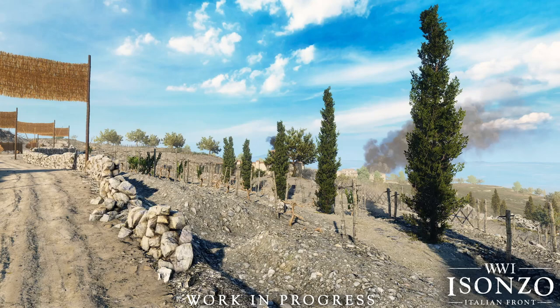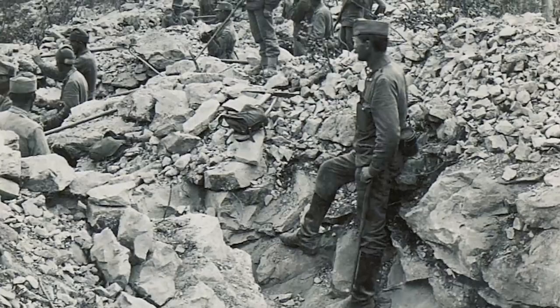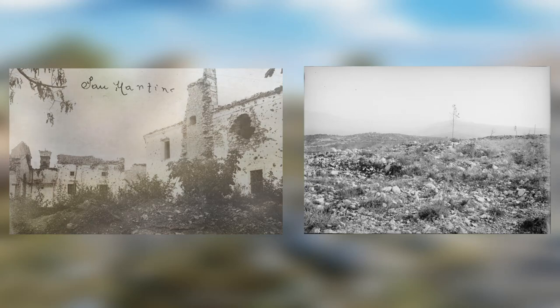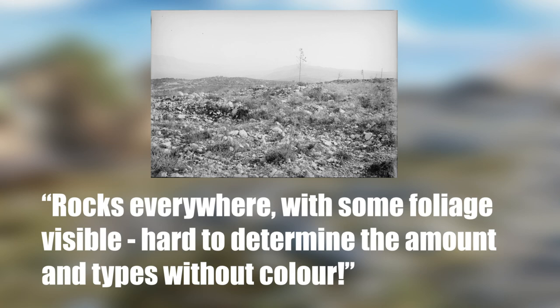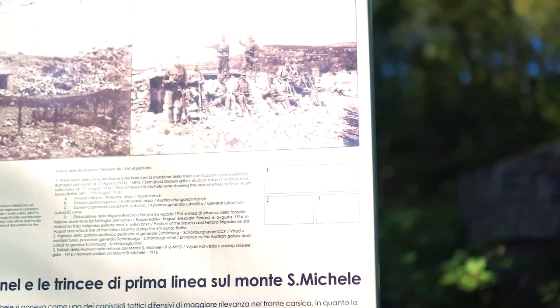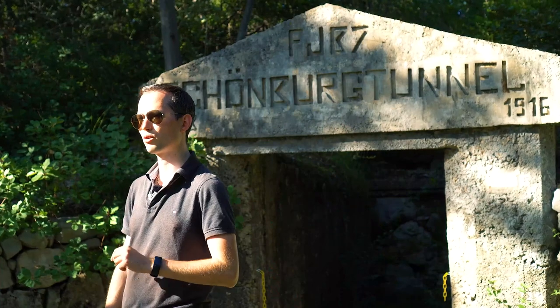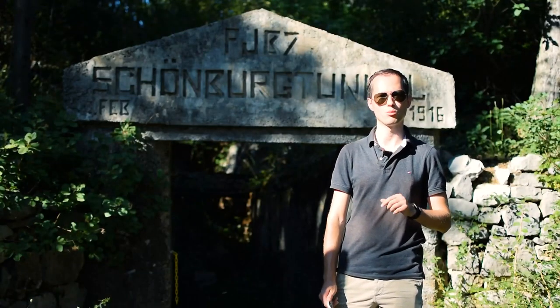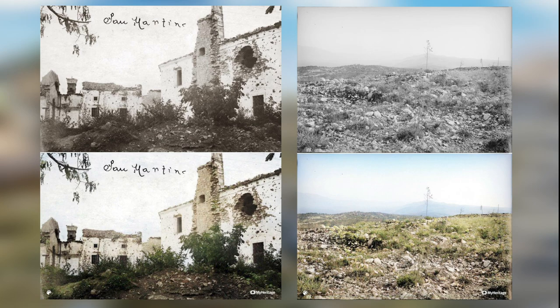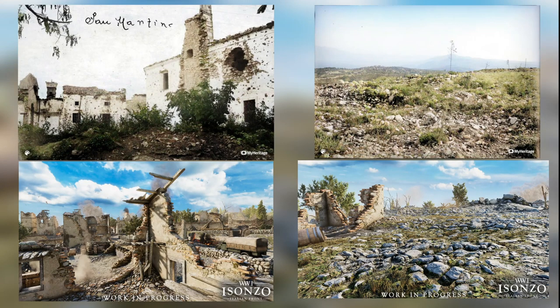To really hammer home this point of authenticity, they said they used lots of first-hand accounts when designing these maps, and they even provided some images taken during the time of the war. The caption under one reads: rocks everywhere with some foliage visible — hard to determine the amount and types without color. Although they did use some modern-day references, it's important to note that the terrain back then looked significantly different, because a large portion of this area is now wooded. This got me thinking — I threw these black and white images into a free software that converts them into colored images and compared them to the game's screenshots. The results were honestly breathtaking. These developers have managed to create a perfect time capsule down to the individual stones in a building.